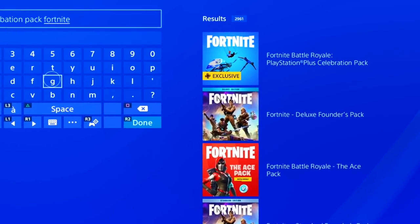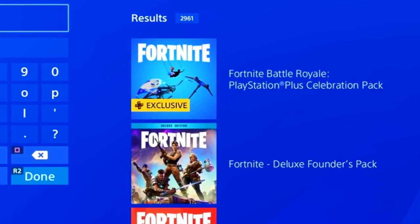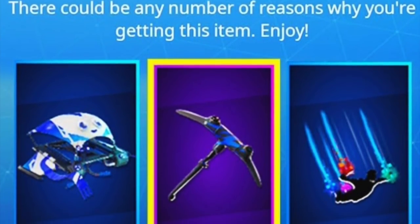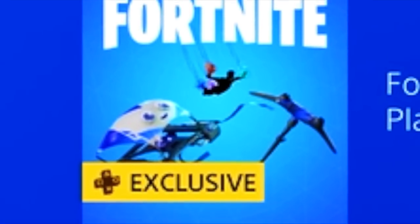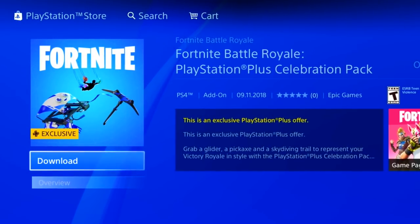Welcome back to another Fortnite Battle Royale video. Fortnite just added a brand new update and they added a new PlayStation Plus free skins pack. Today I'll show you exactly how you can download it and what skins are inside this exclusive Celebration Pack number three. In the store's search bar you can put in 'Fortnite,' 'Celebration Pack,' or 'PlayStation Plus,' and it will lead you to the brand new free exclusive Celebration Pack number three.